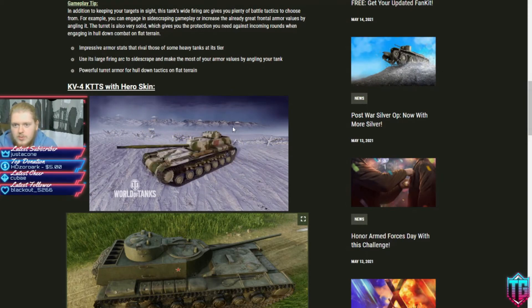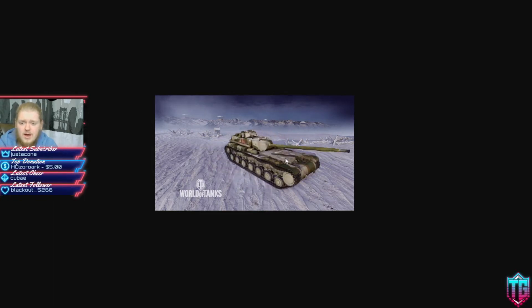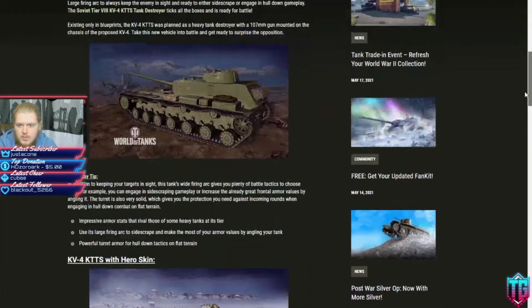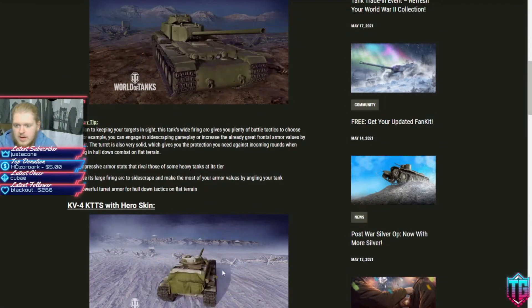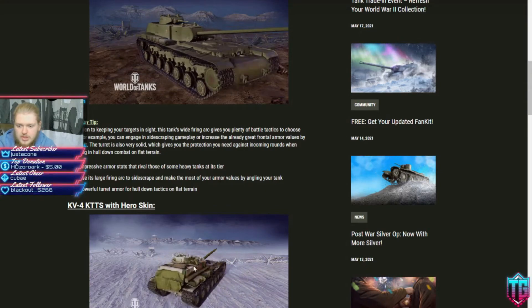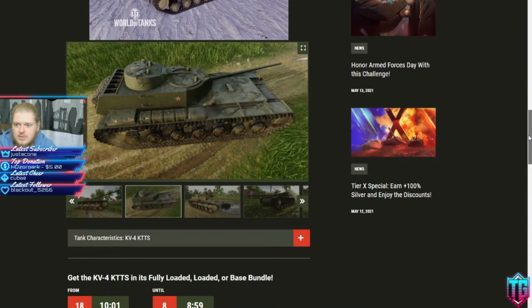This is the hero skin. Honestly, the skins they've been coming out with for these vehicles aren't all that impressive. I feel like they need to up their game on skins, because comparing the base vehicle to the skinned version, it looks like all they've done is added a net over the back, a tarp around the barrel, a big log down the side, and some bags behind the top machine gun turret. It doesn't look all that much — I wouldn't buy the skin for this, not at all. It's nothing like the Super Hellcat skin, which was actually pretty cool.